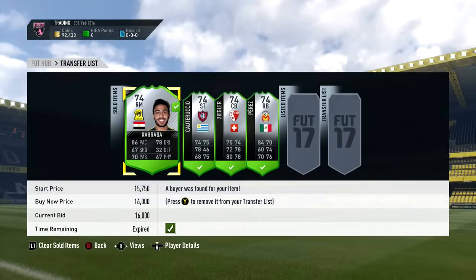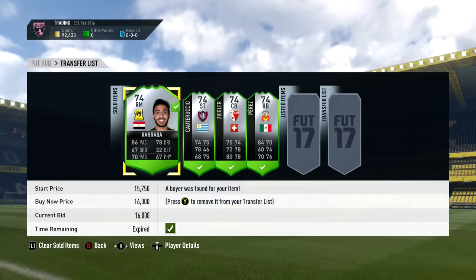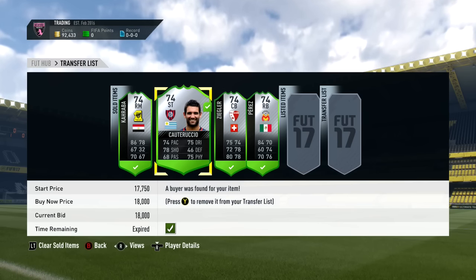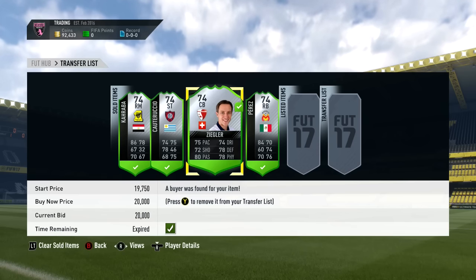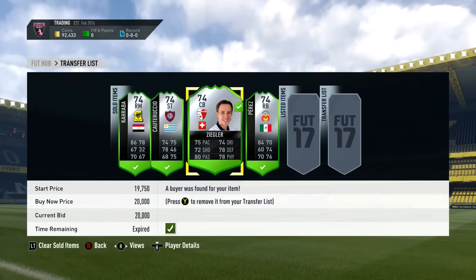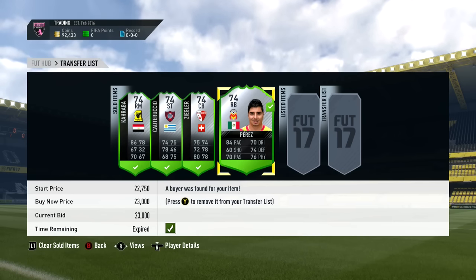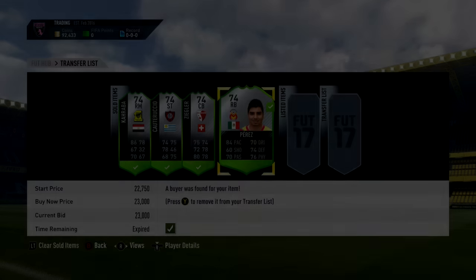All of those guys did sell on, leaving me with 92,000 coins. We went from around 79k to 92k with just four players — around 2,000 coins on Quattaruccio, about 3,000 on Caraba, about 4,000 on Ziegler, and about 6,000 on Perez. Some really nice profit. I hope you enjoyed — drop a like if you did, 100 likes would be awesome. Thanks for 14,000 subscribers. Subscribe if you're new, and I'll see you in my next video. Take care.